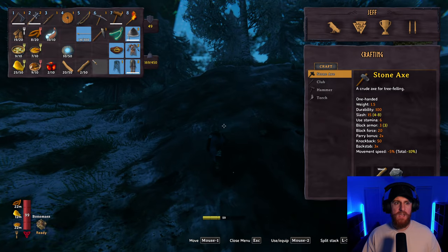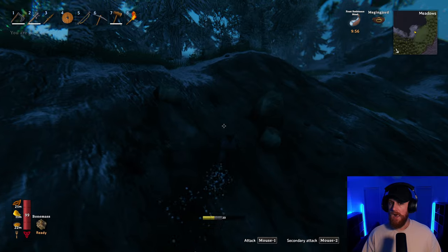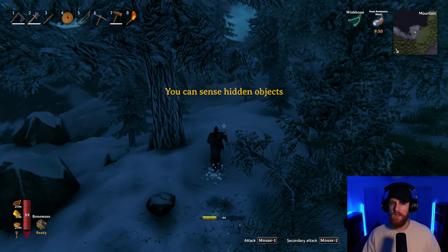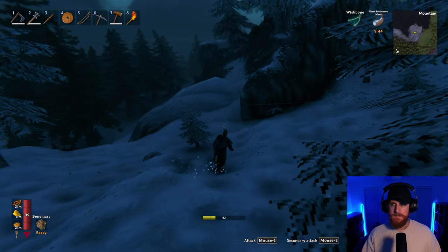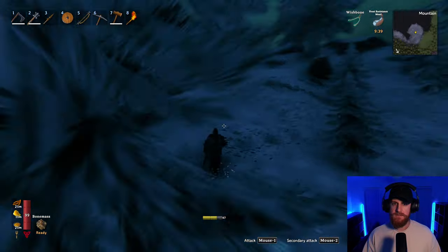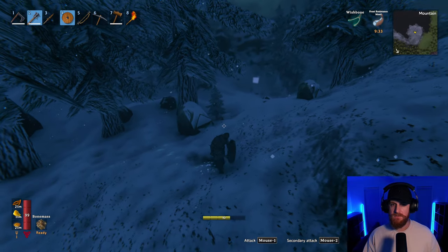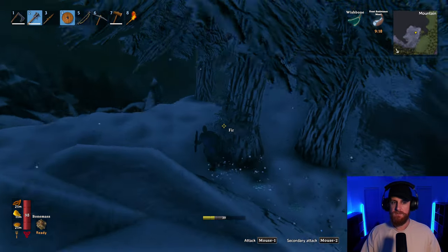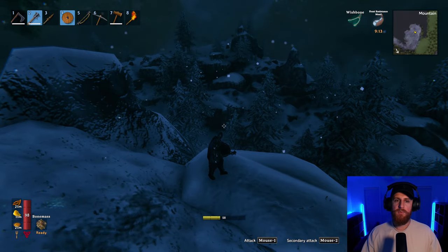I'm going to take my Frost Resistance Potion. There's a great vantage up here — maybe I'll put on the Wishbone and while I'm exploring it'll tell me if something's nearby. This is exciting. Oh, I hear a wolf. There are two wolves. The potion lasts for ten minutes — good thing I brought a few. I feel like I probably shouldn't be going through here at night, but oh well.